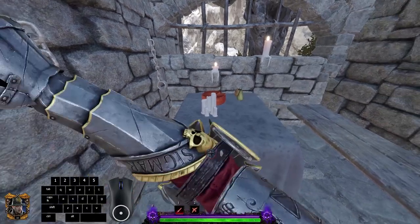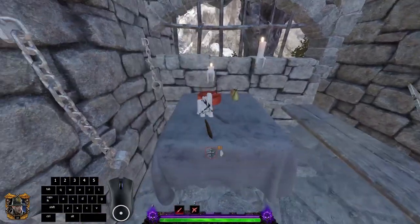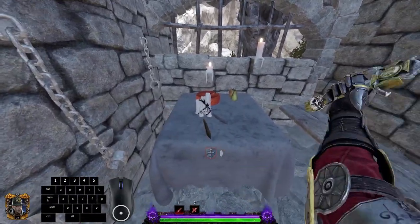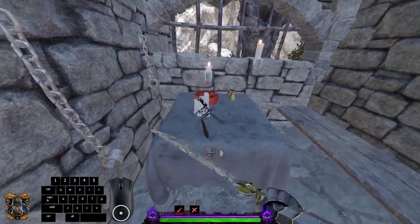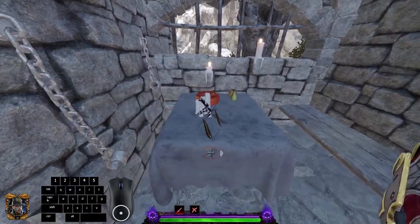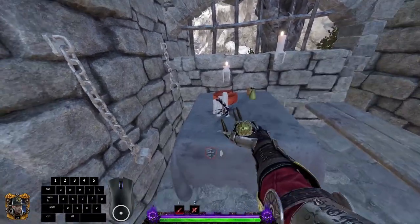The reason this trick only works with the falchion is because it has an instantaneous block animation. When you block, it doesn't go through the whole animation — you can kind of tap it and it'll just start to tilt. So all you do is, on every other swing, block and attack simultaneously: light attack, then left click and right click simultaneously.